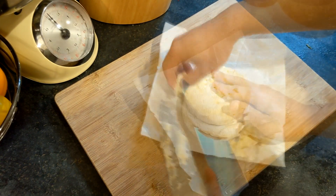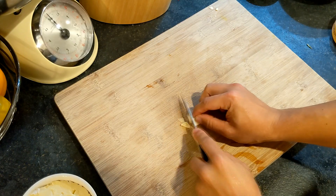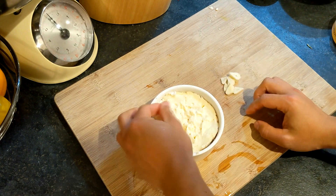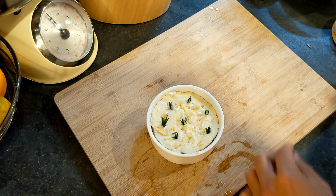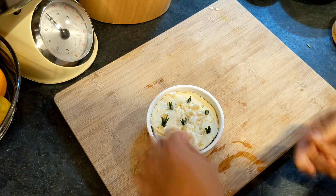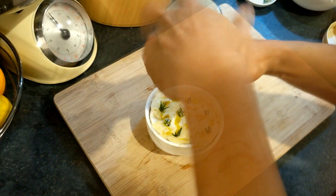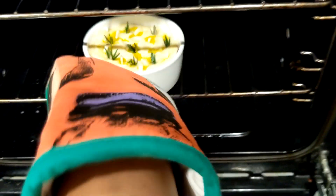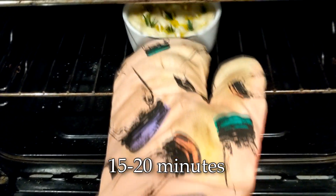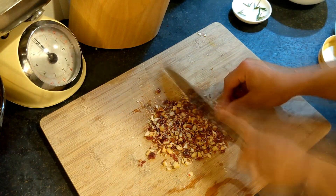Carefully slice the top half centimeter off the camembert. Thinly slice one clove of peeled garlic and press the slices into the camembert, followed by the rosemary tips. Lightly drizzle the cheese with some olive oil and then season with salt. Then place in the oven and bake for 15 to 20 minutes. While the cheese is baking, roughly chop the nuts and cranberries and place in a ramekin for serving.